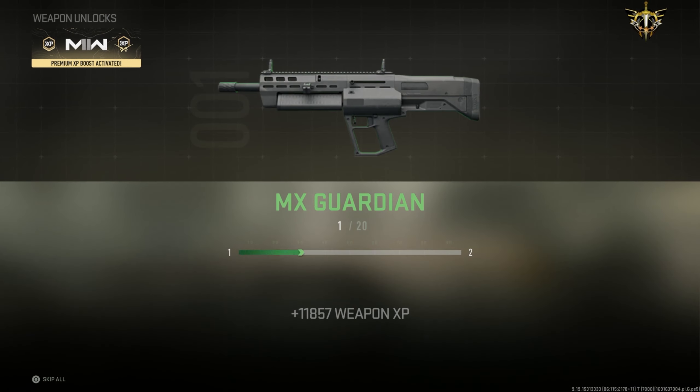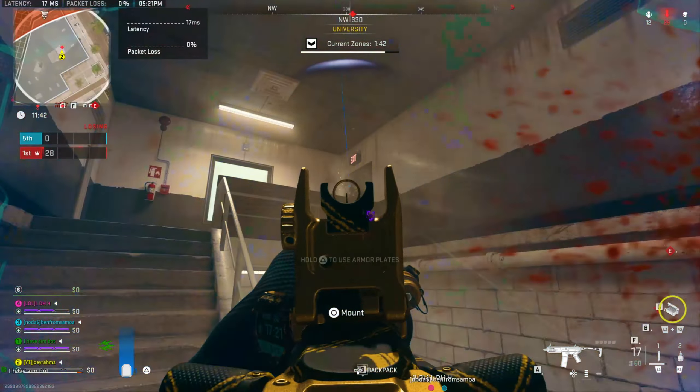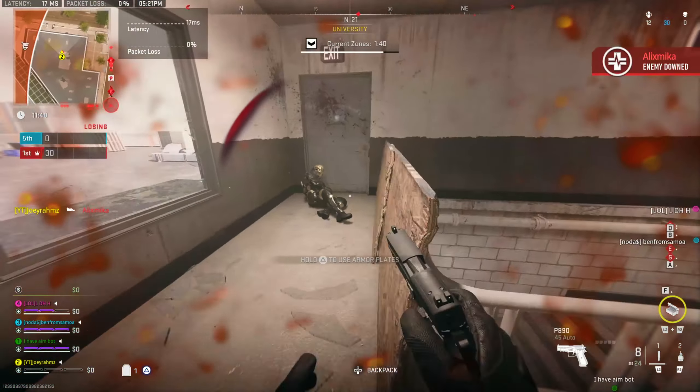All right, we're back with another XP glitch for Modern Warfare 2. We're going to be using Vondor on Lockdown again, but there's a little bit of a twist on this XP glitch which is actually much better than the previous one I've shown you.